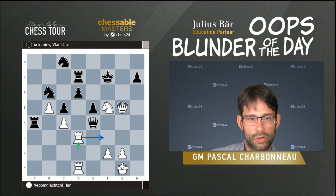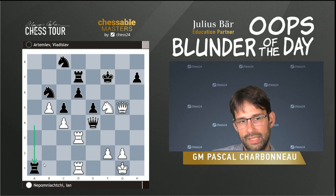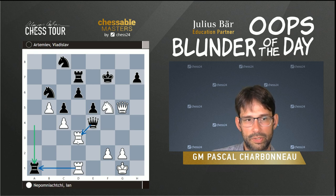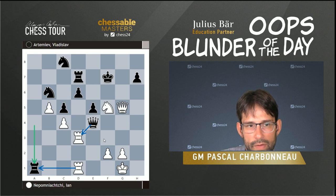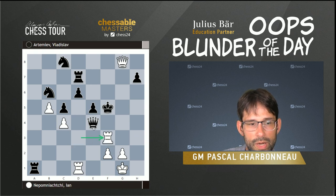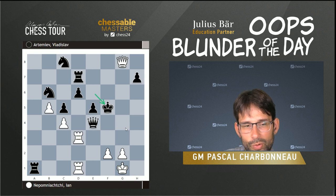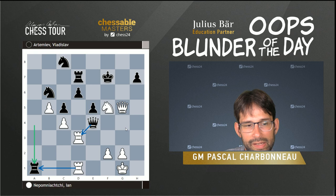The move Jan played — Rd3 — is so incredibly natural. It is just a pity that it doesn't quite win, because Artemiev now finds an amazing defense. If you have a second, pause the video and see if you can find the defense. Rook to a1 — a beautiful move. The idea is that he's forcing the rook to move, after which he's able to take this piece, so the rook does not have time to get into play. I wasn't able to find a win for white. There are a lot of checks but they don't seem to work — if Qh6, the king takes, and after Rf3 we can simply take. White is only left with a lone queen, not quite enough to checkmate.